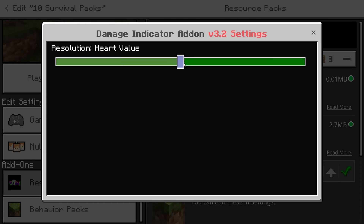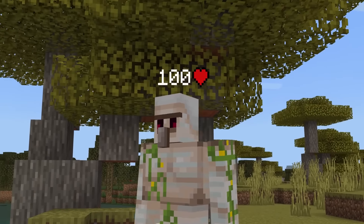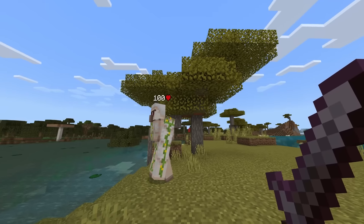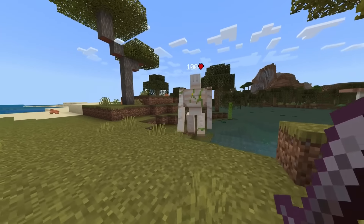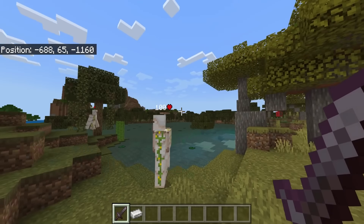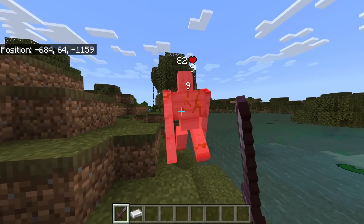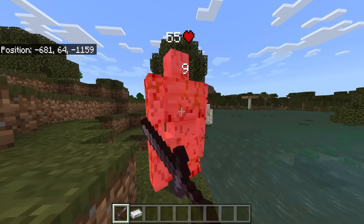The damage indication comes with heart plus health bar, it also has heart value, and also just the health bar. For me specifically I prefer to just have the hearts value — that will just display the mob's health above its head rather than having the green floating bar. But if you like the green health bar you can have both together, hearts on their own, or just the green health bar.